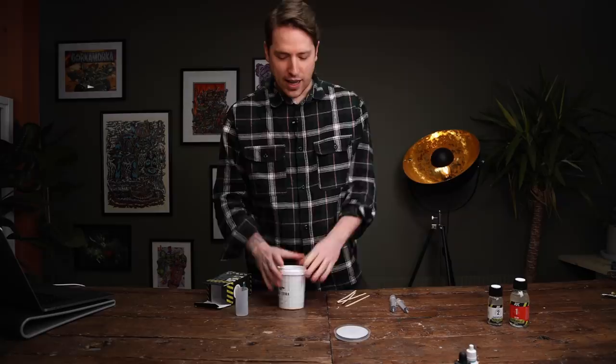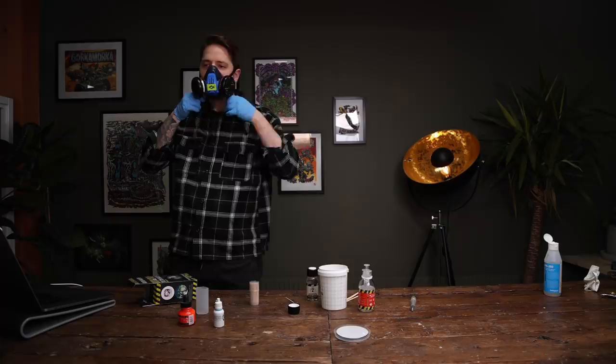I'm gonna do the resin pour now — kind of excited and scared. I was going to use green ink to make the water green, but Lukas had a great idea: use fluorescent orange and swirl it around with a toothpick for cool orange fluorescent effects. I'm gonna try that — but first we need to mix the stuff up and get started.